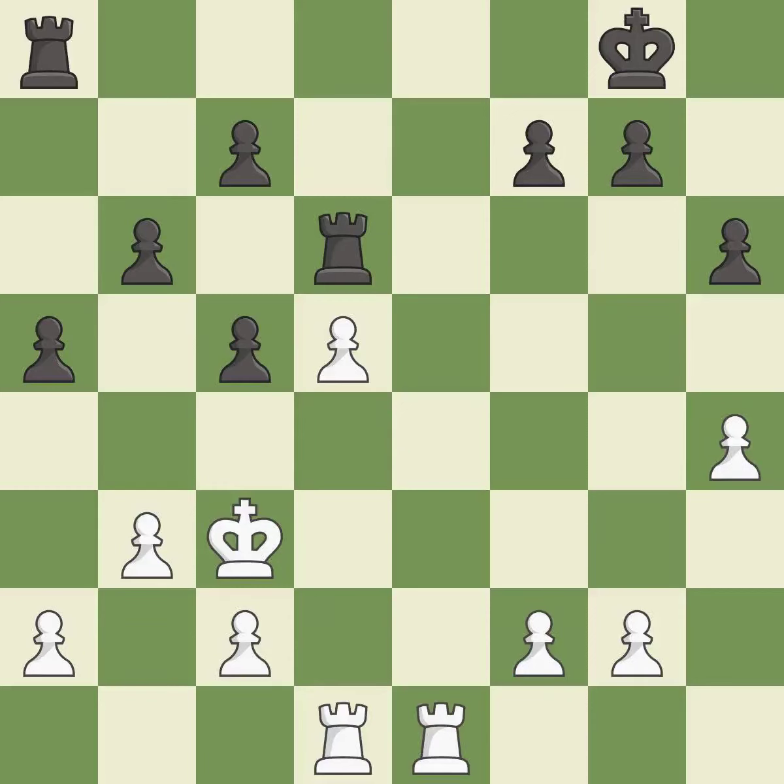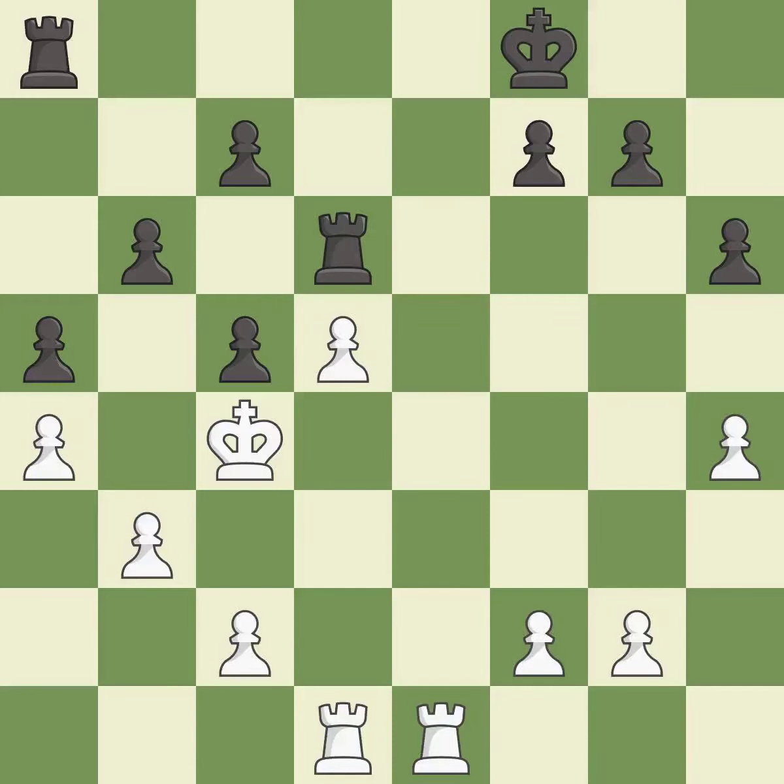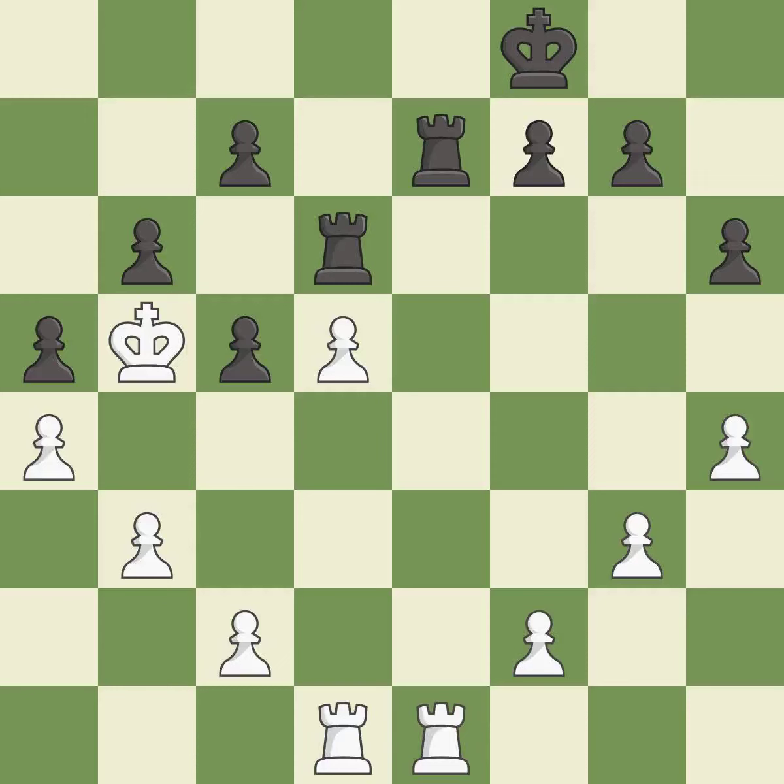This misses an opportunity to threaten winning a pawn — it is a mistake. This is the strongest option — it is best. Right on target — it is best. This is the only move that works — it is a great move. This fights against the opposing rook for the open file — it is good. That's what I would have recommended — it is best. Very precise — it is best. This is the strongest option — it is best. Right on target — it is best. White still has the better position, but they lost their winning advantage — it is an inaccuracy.